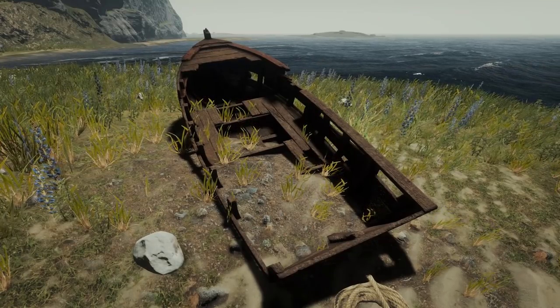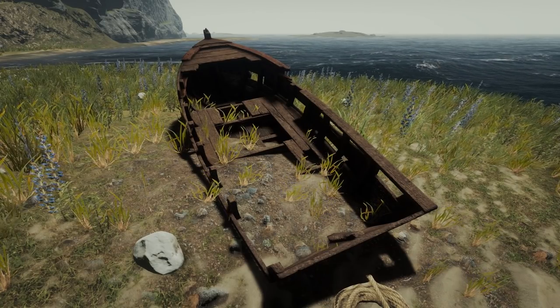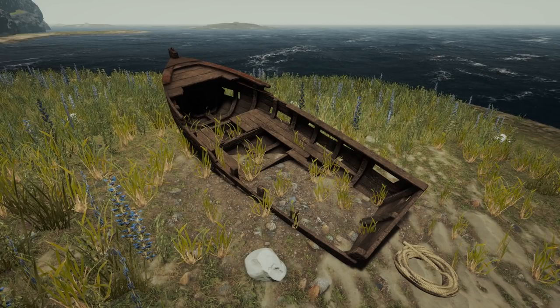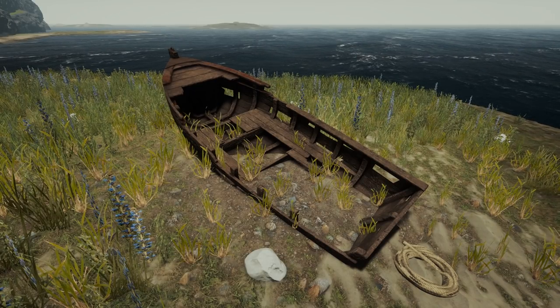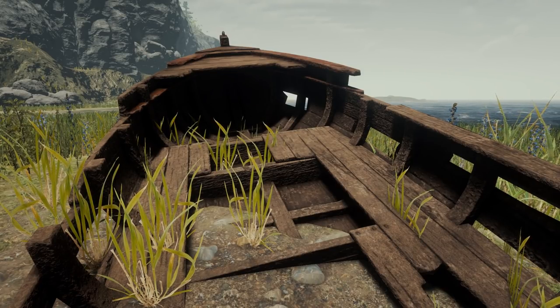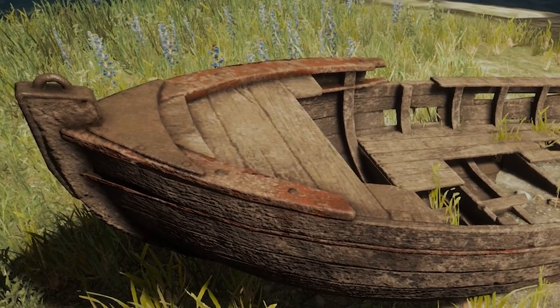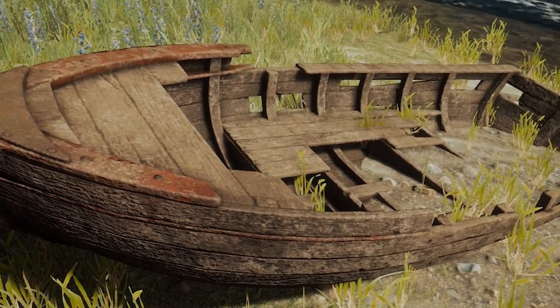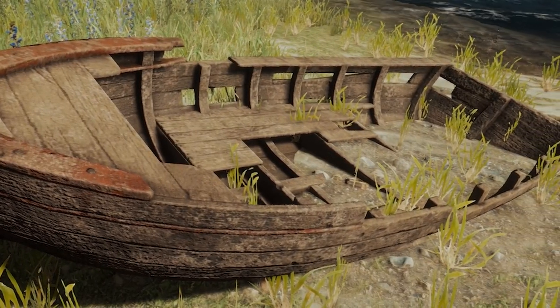They have added a new texture for the abandoned wood boat. This looks absolutely amazing now. I just love getting close-ups with the new textures. It looks so polished and nice. I think it was like a white plasticky one before, if I remember correctly. This just matches the whole forest and island scenario much better. Awesome change.